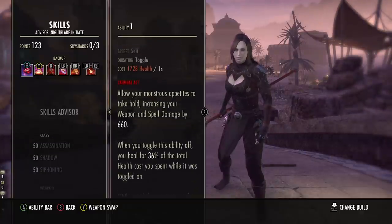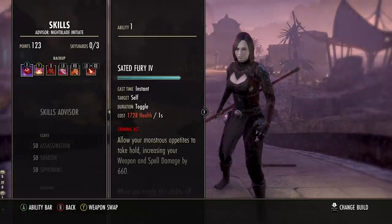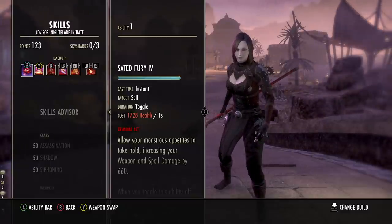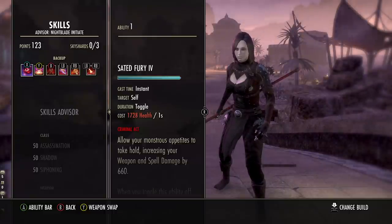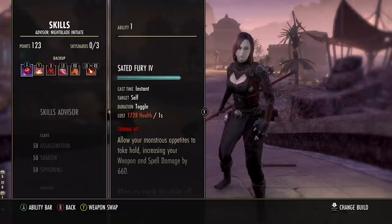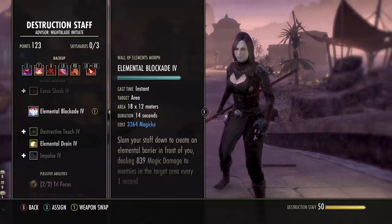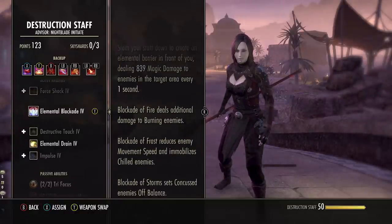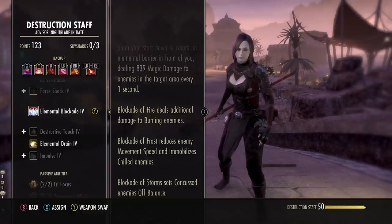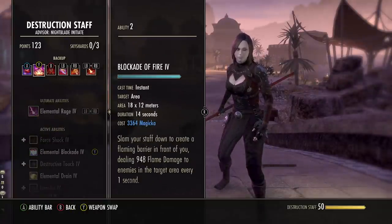There is another morph that can effectively double the spell damage — over 1,200 spell damage — but that increases the health cost to over 3k per second, which can be tricky when soloing or doing VMA since your health will ping-pong. But if you're in a group with a tank pulling damage from you, definitely check out that other morph to maximize damage. Next up is Blockade of Fire from the Destruction Staff skill line — we're using this mainly to proc our weapon and spell damage enchant on the back bar, giving close to 600 spell damage every five seconds when that ability is on the ground hitting an enemy.